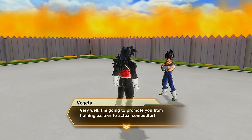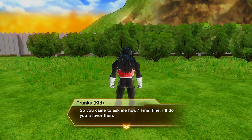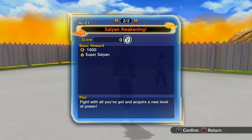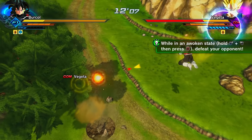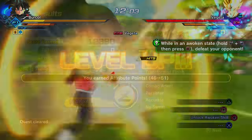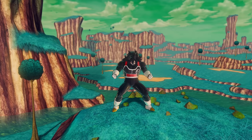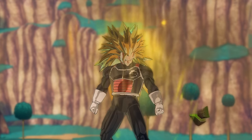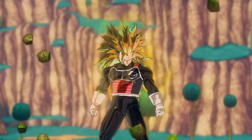Then go back to the Capsule Corp Time Rift in Conton City and talk to Vegeta — you need to be level 40. That will get you the second of three missions. Clear this, then talk to Vegeta again and he'll tell you to talk to Bulma. Then you need to talk to Kid Trunks in the Capsule Corp Time Rift. After that you can talk to Vegeta again to activate the third and final mission. Clearing this will get you Super Saiyan unlocked as an awoken skill for all your other Saiyan characters. For Super Saiyan 1 you need three bars of ki, for Super Saiyan 2 you need four bars, and for Super Saiyan 3 you need five or more bars of ki.